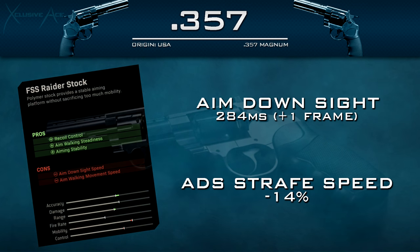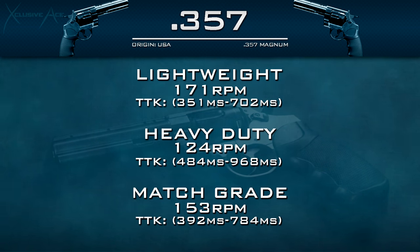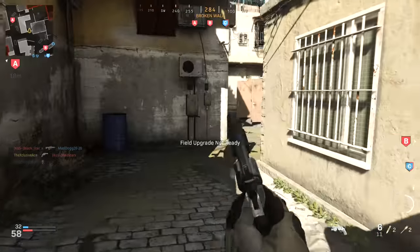Moving into the trigger attachments — the Lightweight Trigger is going to be my go-to since it improves your rate of fire and therefore straight up improves time to kill potential, which this gun desperately needs. Up until this point I would say I absolutely despise this gun — it's one of my least favorite guns to use in any Call of Duty game ever.